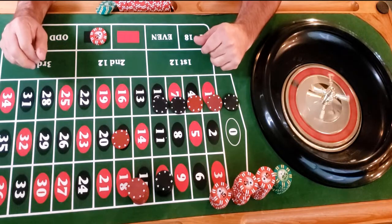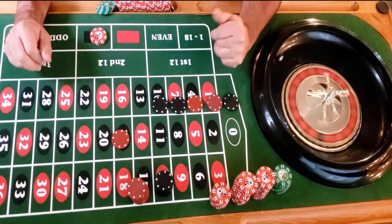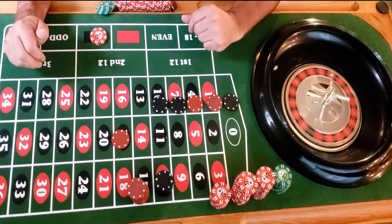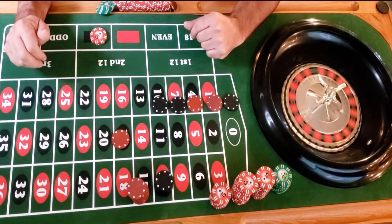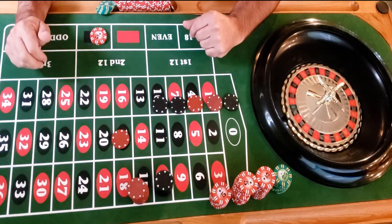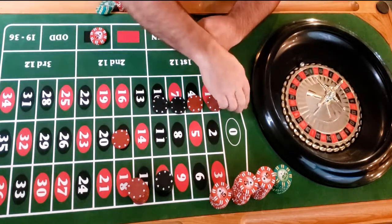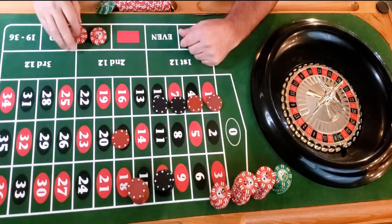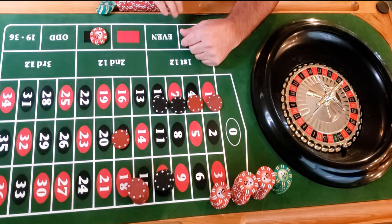Starting with a $300 bankroll — spinning — and it's a black, so we have a winner! We get paid ten dollars and put that in our bank.